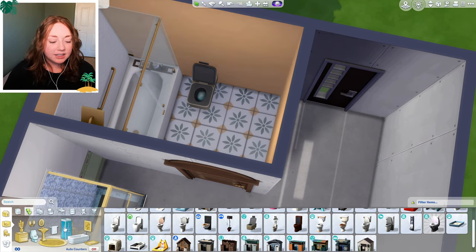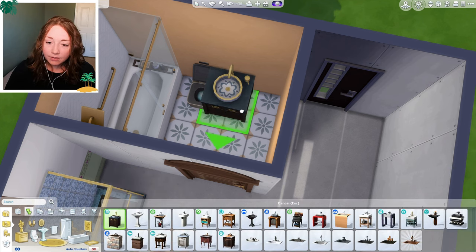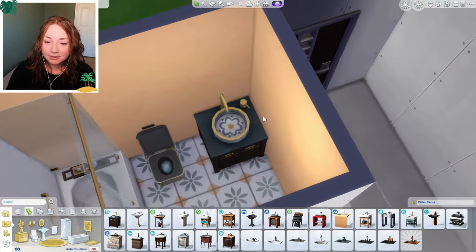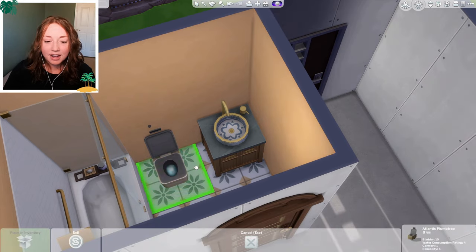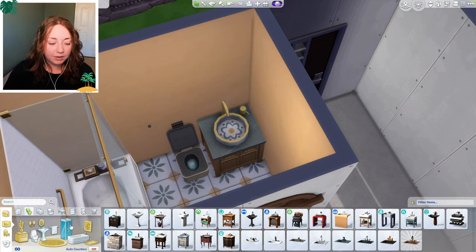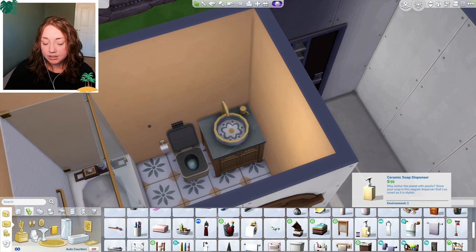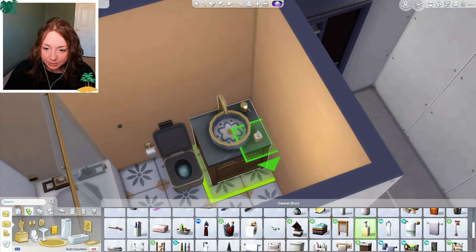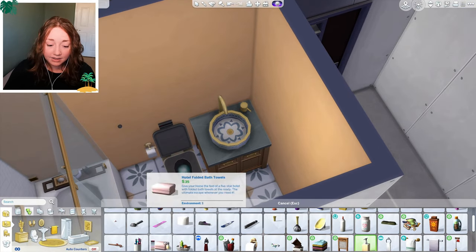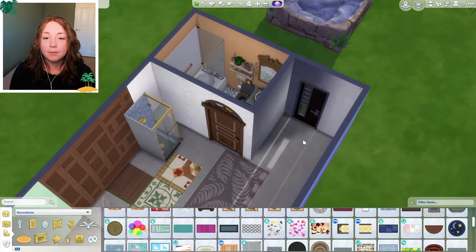I don't know if you can actually access the shower like that — I'll have to play-test it. We did get a new sink though, which is very pretty. I'm going to scoot the toilet as close to the sink as I can so hopefully the shower will be functional. This sink actually has a built-in soap dispenser, so I don't even have to put one down. We'll add some toothbrushes and the bathroom is done.